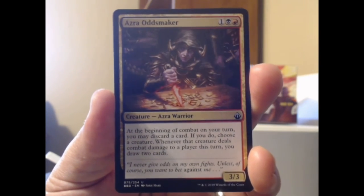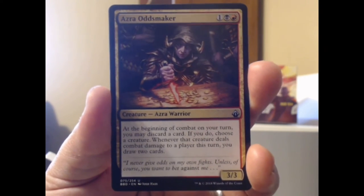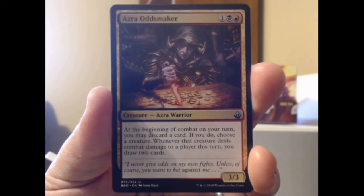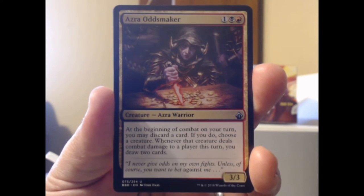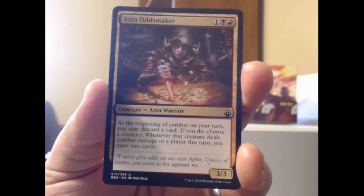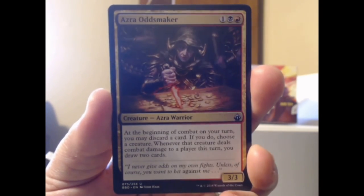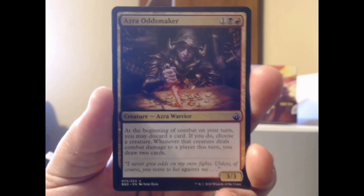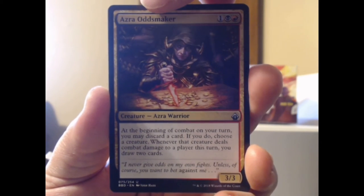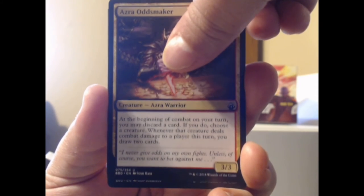Azra Oddsmaker — red plus black plus one, a 3/3 Azra Warrior. I don't know what the Azra thing is — it's been on cards before. Kel's Fight Fixer is an Azra Warlock. Is that like a sect within black or something? I'm not entirely sure, but every time I see Azra it's confusing — maybe I should just look it up. At the beginning of combat on your turn you may discard a card; if you do, choose a creature, and whenever that creature deals combat damage to a player this turn, you draw two cards. Interesting — that's a little card fixer right there.